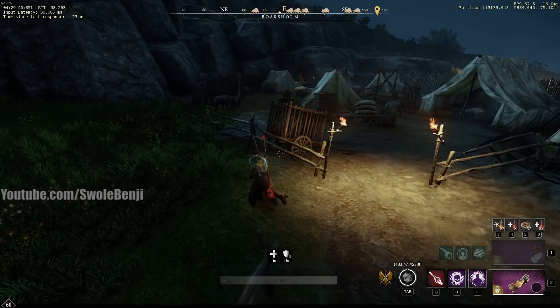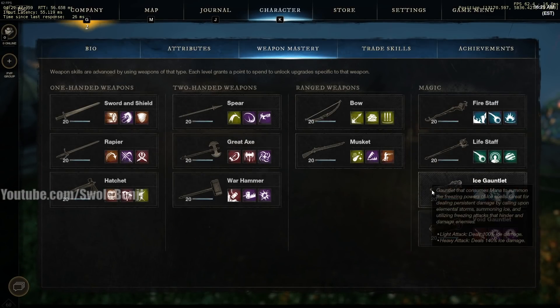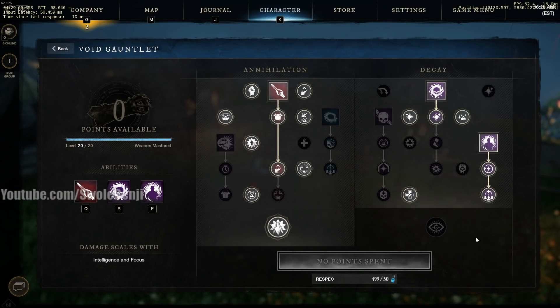One of the reasons you want Orb of Protection is because it applies a 10% Fortify on you, which stays on you for quite a while even after you've swapped weapons. Now let me show you the Void Gauntlet abilities — you're going to use this exact tree. You can pause the video or take a screenshot.